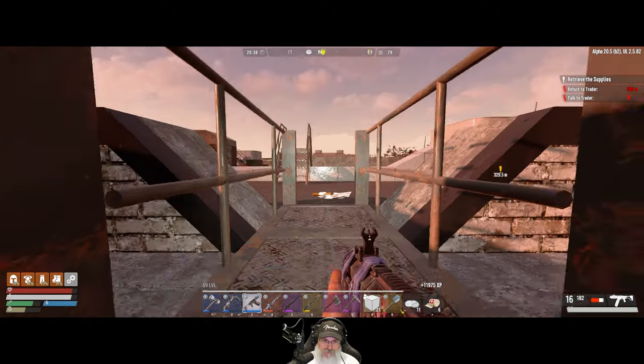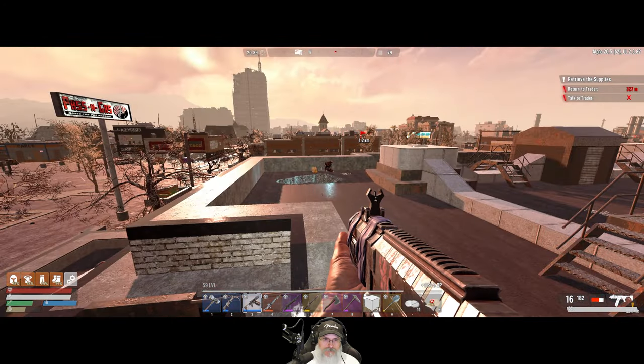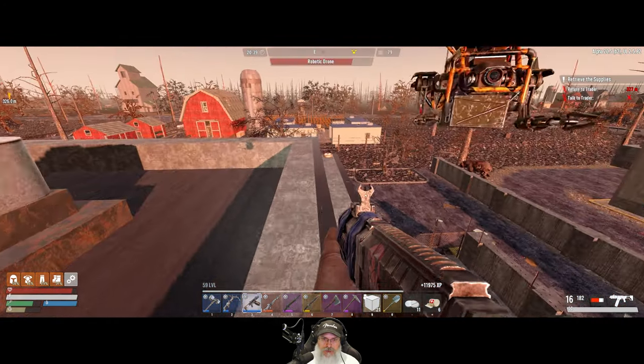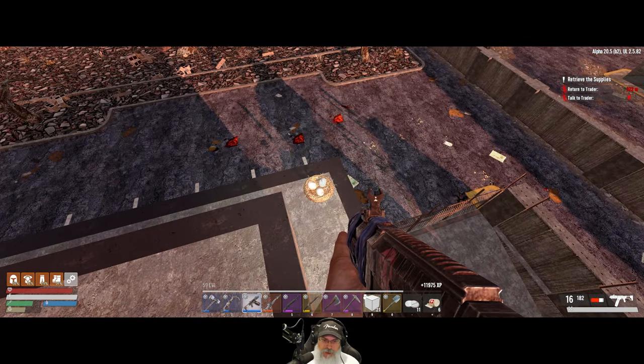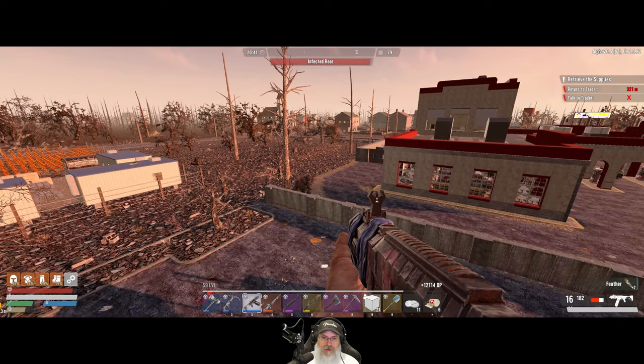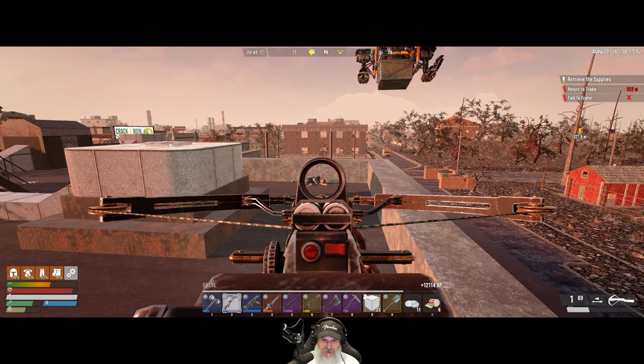Let's go up here. Get ready for buzzards. Buzzard, buzzard, buzzard, buzzard — there is formerly known as spider zombie. There's a bear over there. We should be able to put this guy out of our misery.